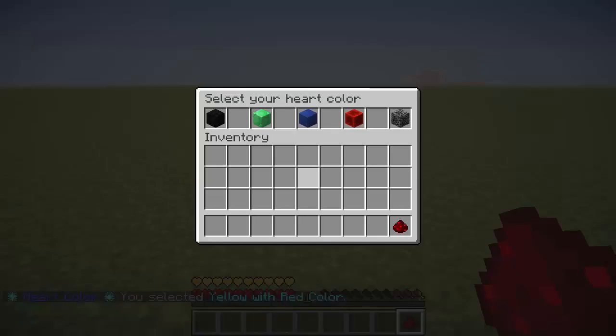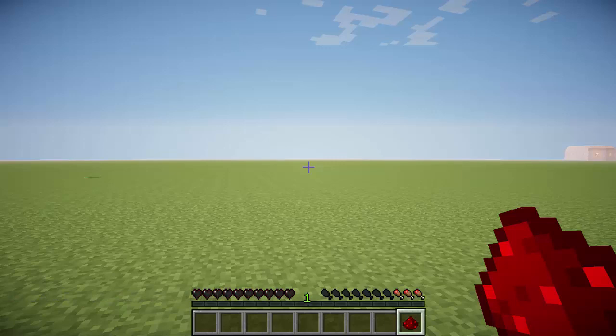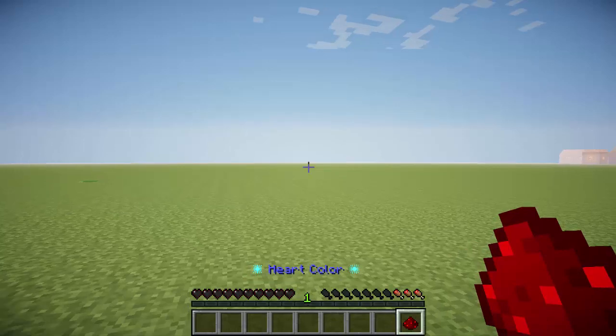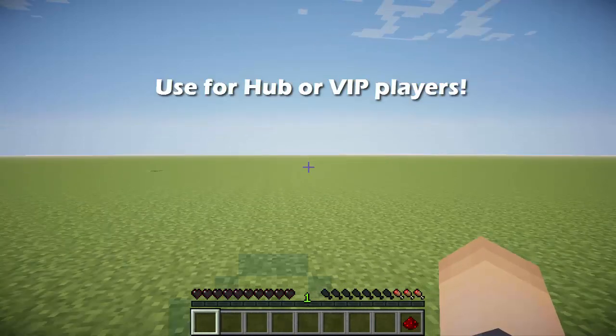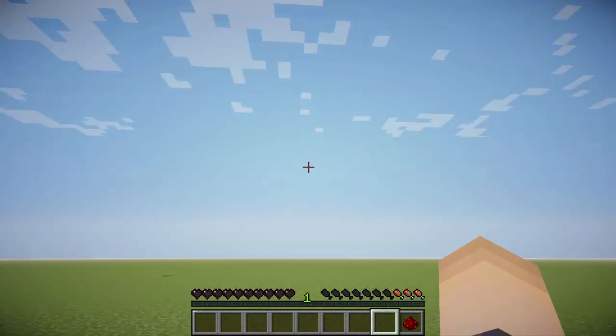So there you guys go — it's pretty different from any other server I've seen. I've never seen any plugin that lets you change your heart colors, but I really like this one. It mainly comes with this tool that's cool for hubs, so make sure this is in your hub world. Hopefully you guys enjoyed this tutorial — drop a like, subscribe, peace out guys.